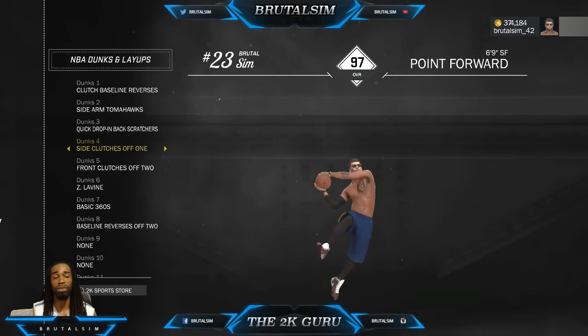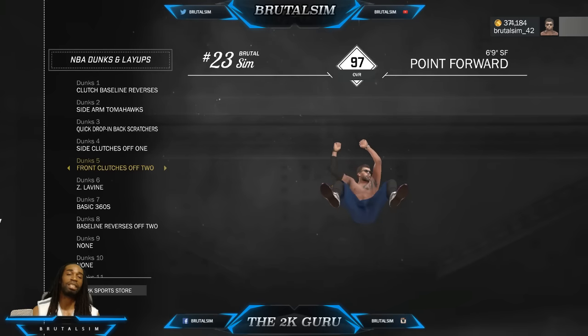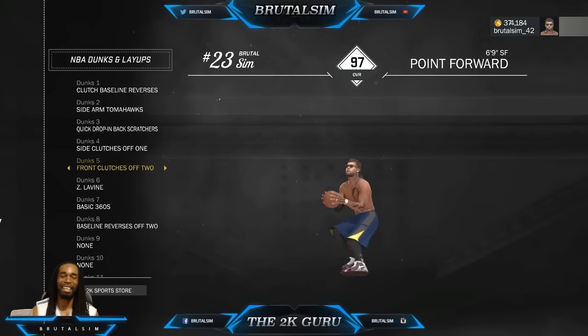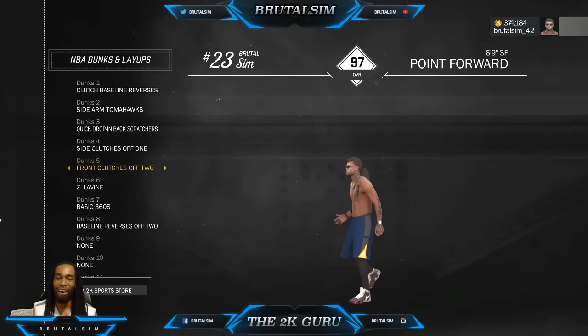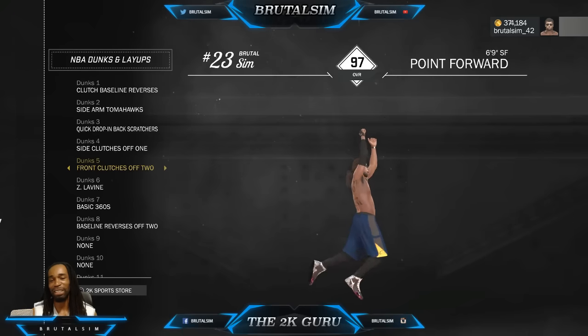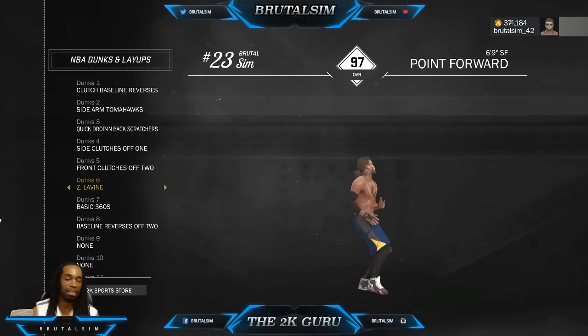The side clutch dunk is wet - barely gets blocked. This is one of those dunks you pull off about 99% of the time. Front clutch - this never gets blocked. This dunk right here is a must-have in any archetype that can equip it. Very effective dunk package.